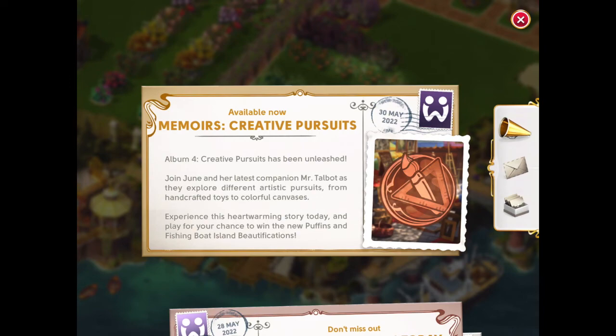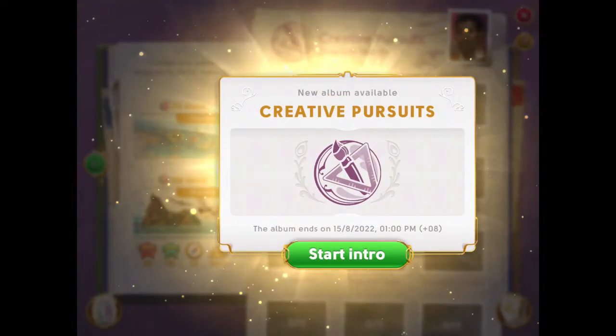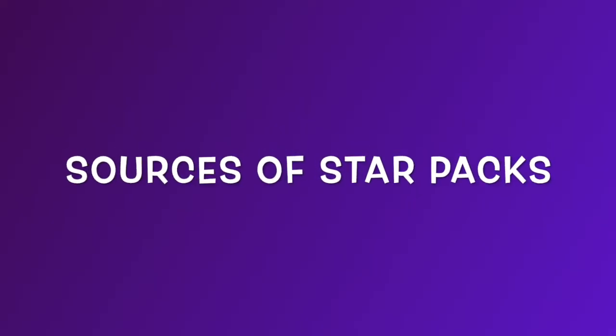Memoirs is a long-term event. Memoir 4, Creative Pursuits, started on the 30th of May and it will end on the 15th of August 2022. Throughout this period, we can collect star packs from various sources.